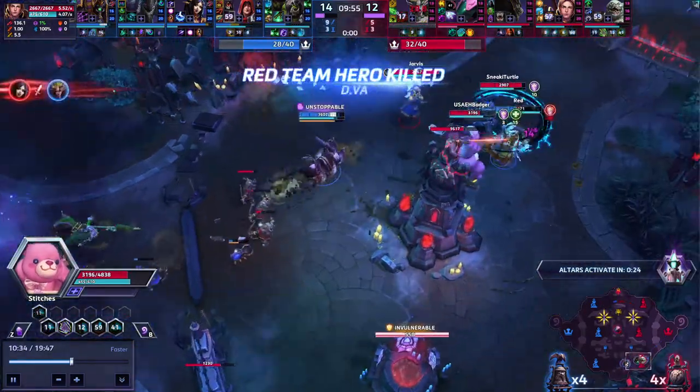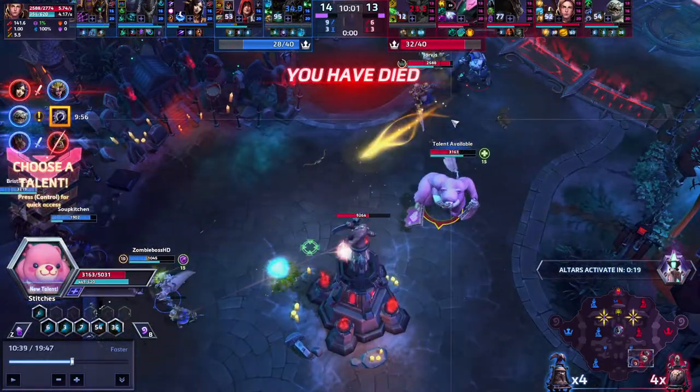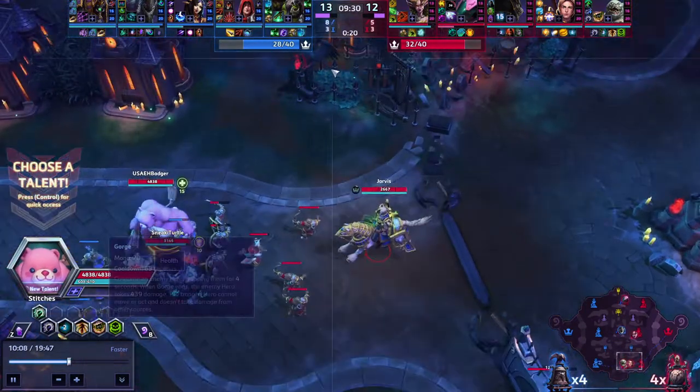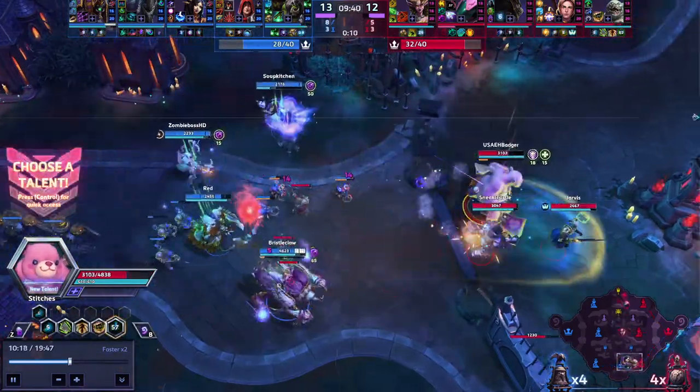There you go, that's the combo you did last time! You get red. Not sure what happened to Lunara there — let's quickly look. As you guys landed your combo, that's your win condition right there: getting kills off of Gorge, Hooks, and abilities.